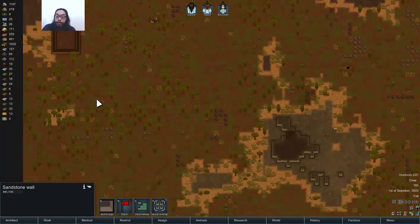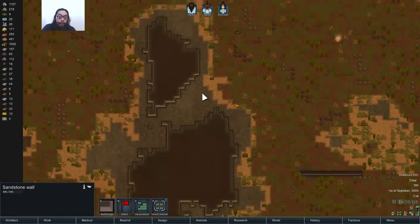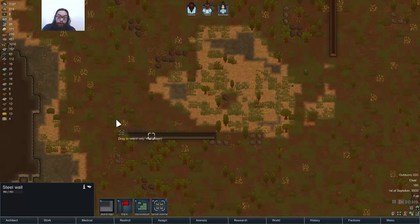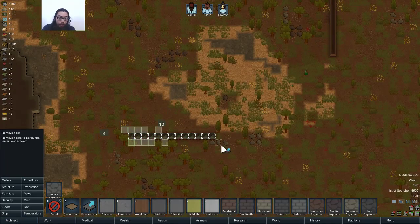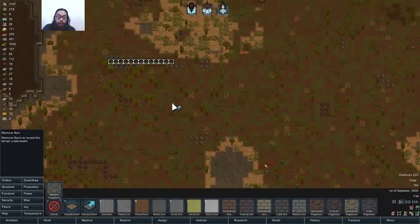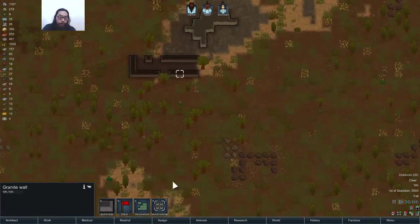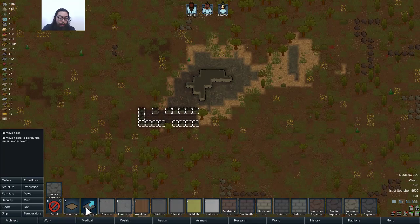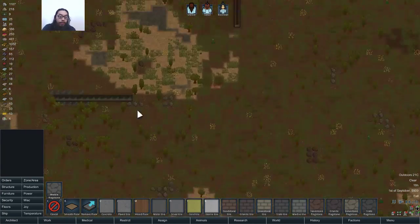Sandstone walls, steel walls — definitely want to take this area apart. More granite. Actually, probably steel is best left off for later.